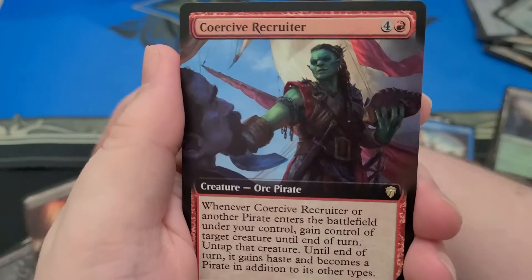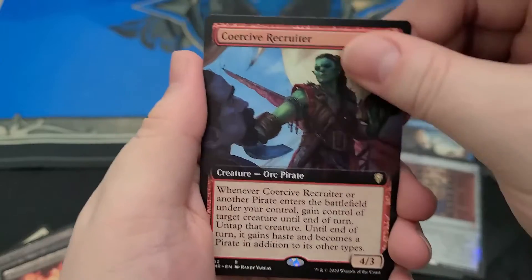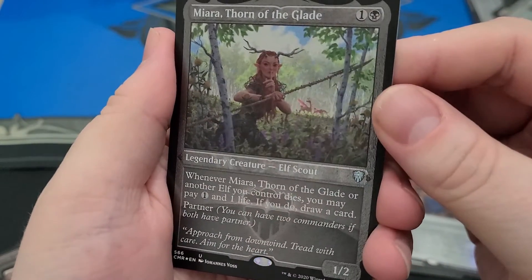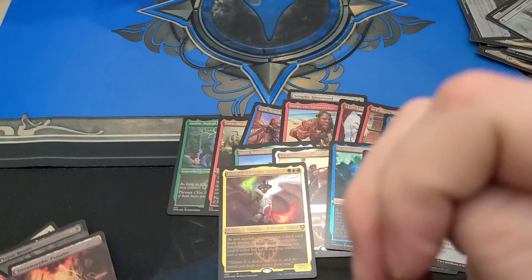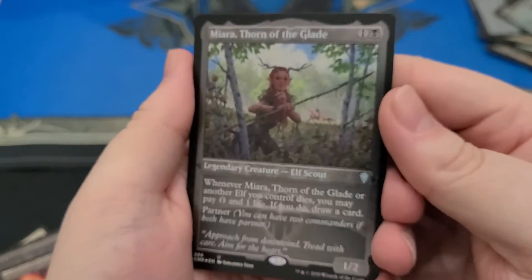Foil Art Terramorphic Expanse. If you get a Foil Full Art Scroll Rack, then you're doing it. Foil Art Coer, Servo Recruiter — that looks nice. Isn't that card good too? Does he steal somebody every turn? Yeah, if he or a Pirate enters, he steals somebody.